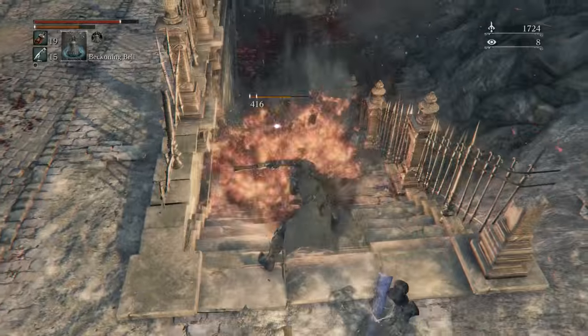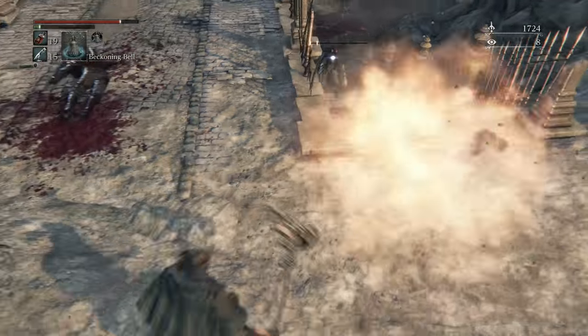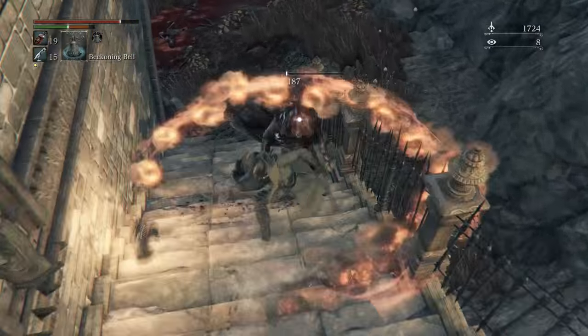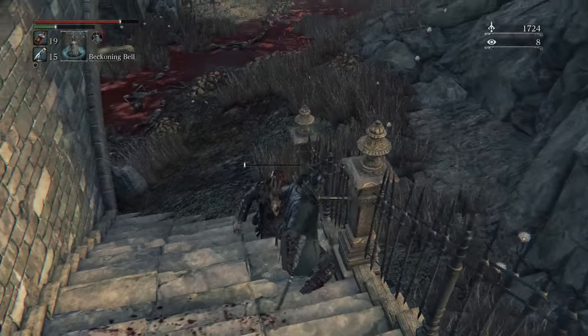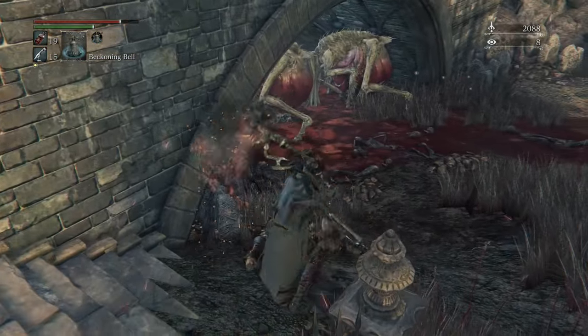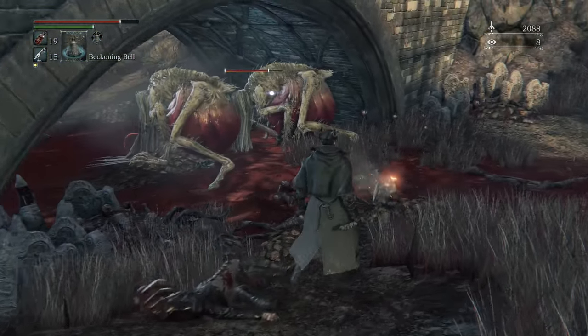So then I take on this guy, knock him down, take nearly all of his health off and avoid a thrown molotov. We come down here, knock him down. Now we decide to have a bit of a play with these blood lickers.